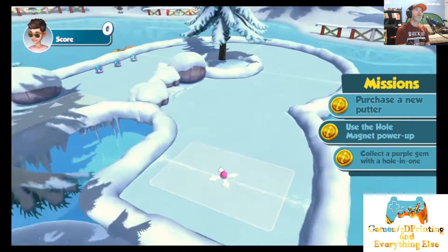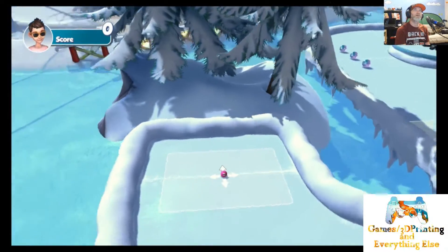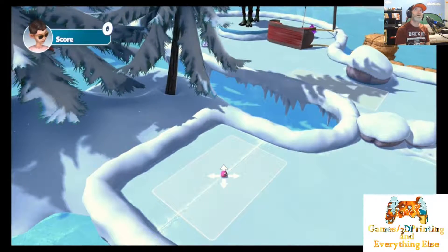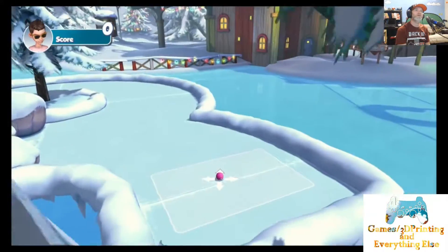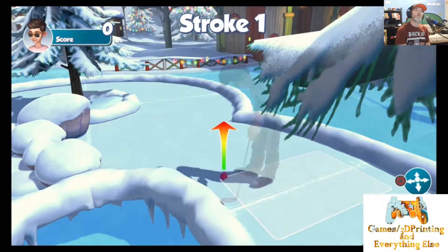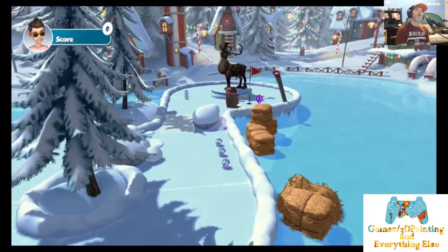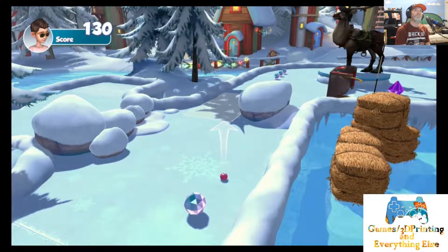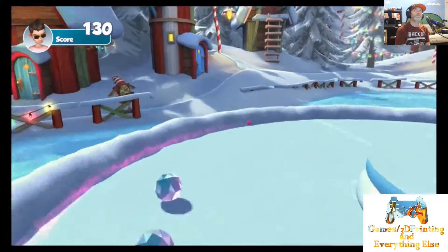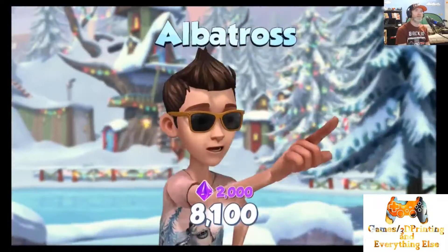Alright, let's go to hole number five. There's Rudy standing in the way, there's the flag. I'm not sure how to approach this, but we'll do it like this. I got an albatross — I can't complain, with the help of the sled. Could be doing better though, I'm really disappointed. I have to step up my game on the harder level.